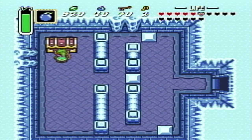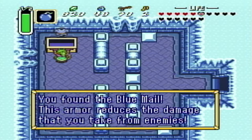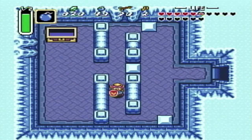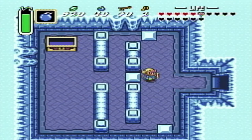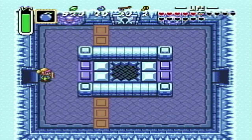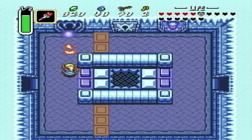And for bombing that floor out and getting in here - you got the Blue Mail! This armor reduces the damage you take from enemies. Awesome! This is so freaking much of a relief. Oh my gosh - it's a good feeling.